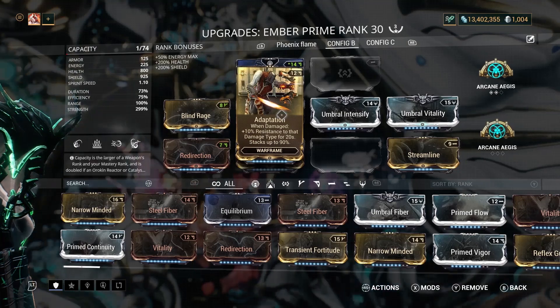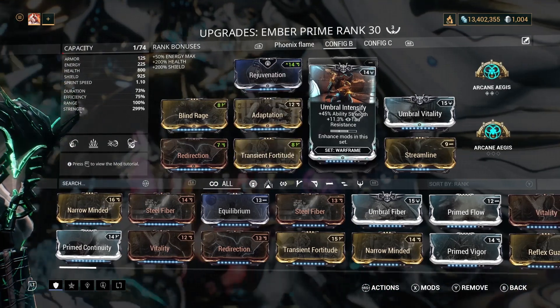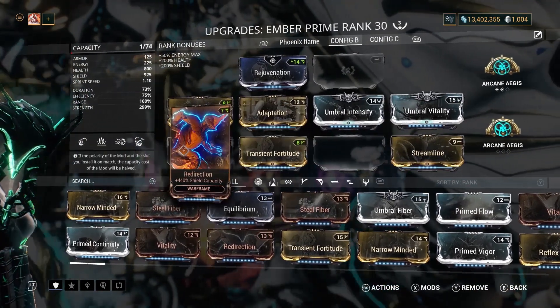I've got Blind Rage, Adaptation at max rank which is pretty pricey and expensive but well worth it, Umbral Intensify, Umbral Vitality, Streamline, Transient Fortitude, and Redirection.